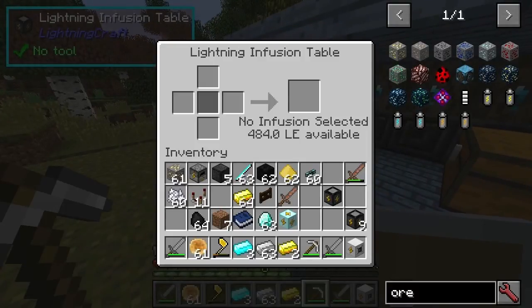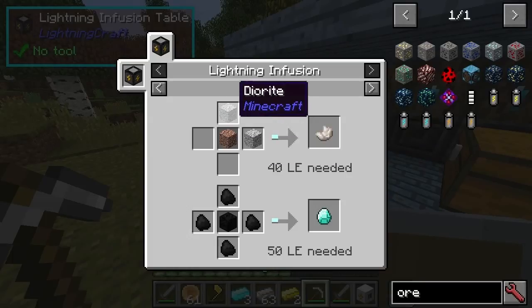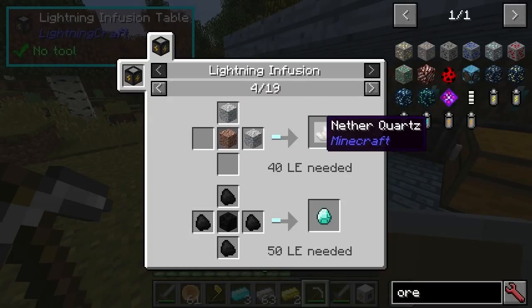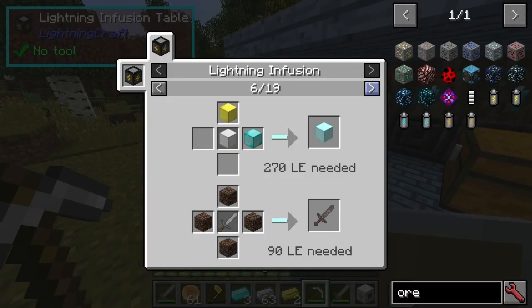So yeah, this was the infusion table. With the infusion table you can do some pretty powerful stuff. Chief amongst those: 13 coal gets you a diamond, two pieces of nether quartz — and you just need a little bit of lightning energy for that. You can also make more electricity without going through the process from the beginning.